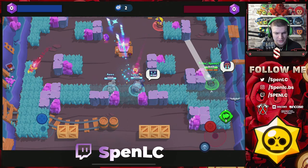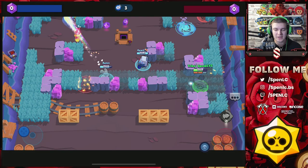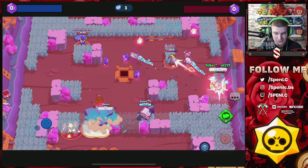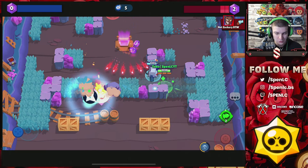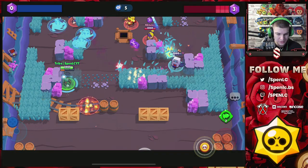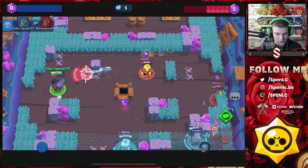Hard Rock Mine is another map I used in the scrim. Brock used to be amazing on this map — the only problem was aggro brawlers could sit behind the wall. But with this gadget, see ya later walls — you can basically win your lane easily. If there's another Brock on the team, four walls are going to get destroyed immediately.